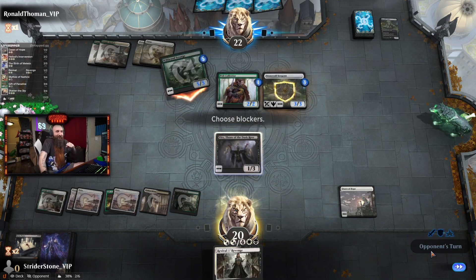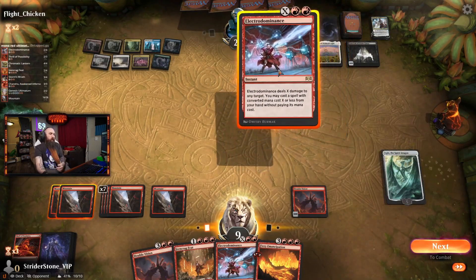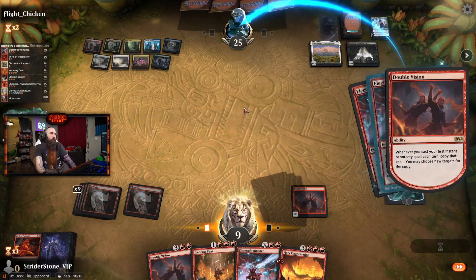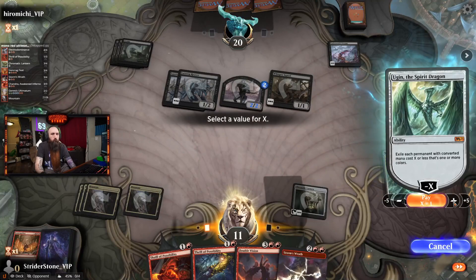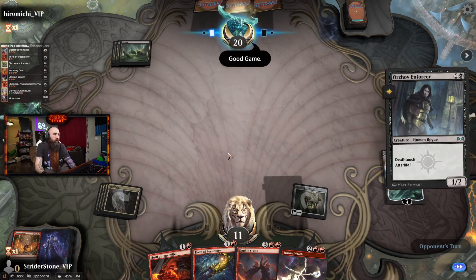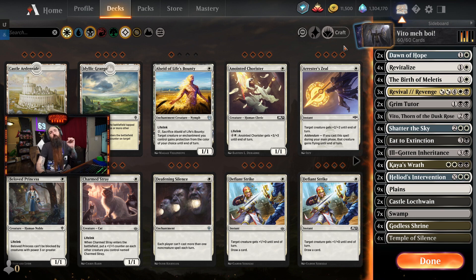You guys ready? So, 8. Boom. Put that down. And double vision. Put that down. I like that. I like those turn 4 Ugins. Alright, this is Vito my boy. Probably just gonna call it Vito's Revenge. Makes more sense.